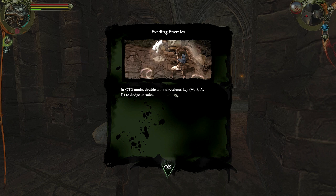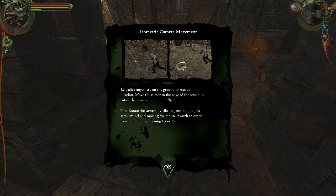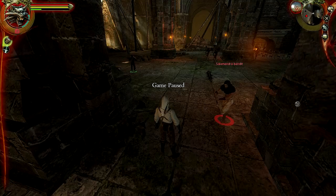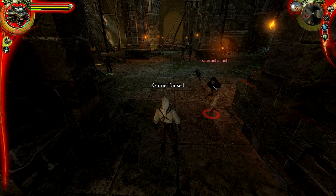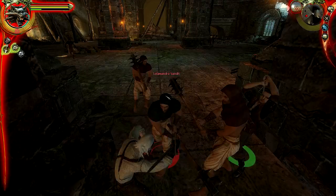In OTS mode, double-tap a directional key — W, S, A, or D — to dodge enemies. Left-click anywhere on the ground to move to that location; move the cursor to the edge of the screen to rotate the camera. That's where things get iffy — if I try to do this, it's quite slower than normal because my capture software slows it down. I can middle-mouse-click to rotate it faster.